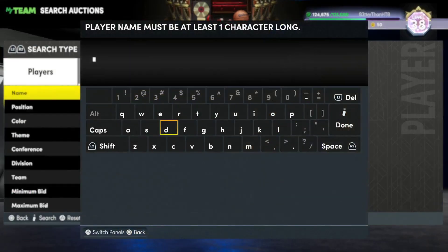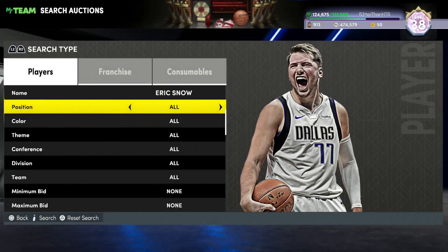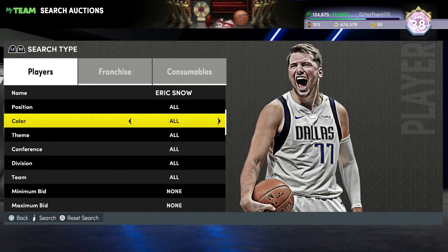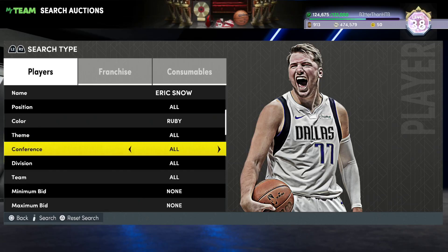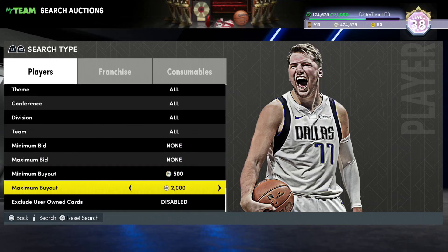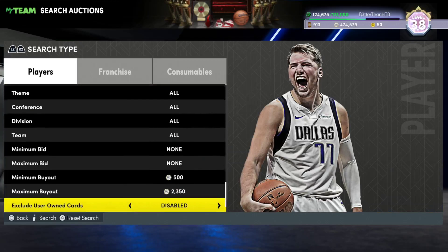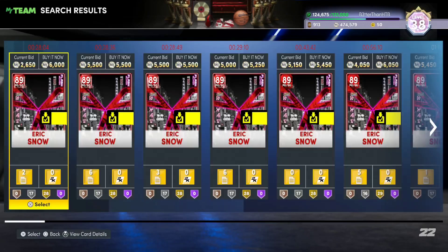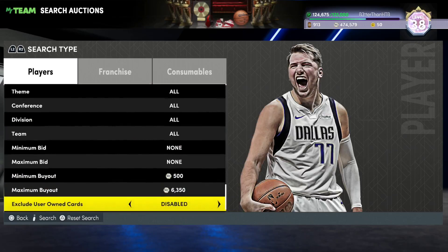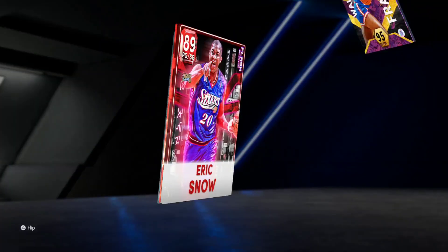He is the definition of a 3-and-D card. Who cares if he came out in week one — he's still around 20k and I still think for around 20k this guy is a great buy. Then we've got Eric Snow, a guy who's actually coming back into my squad today. It's a tough one between Eric Snow and Clarkson, but Eric Snow is coming right back in. You're paying a little bit over the asking price for a Ruby — around 4 to 5k MT range — and I still think he's a steal for that price.